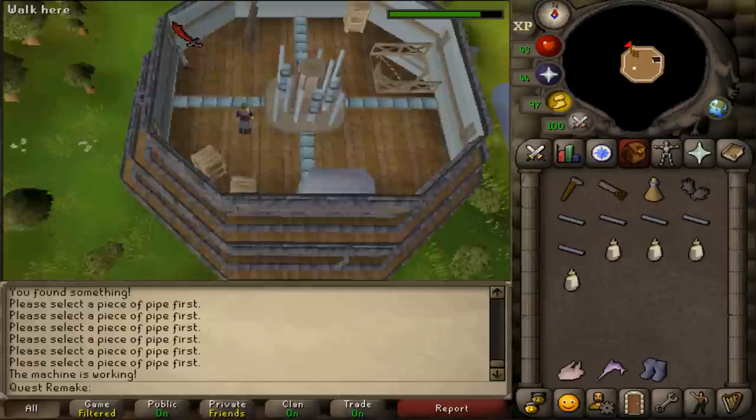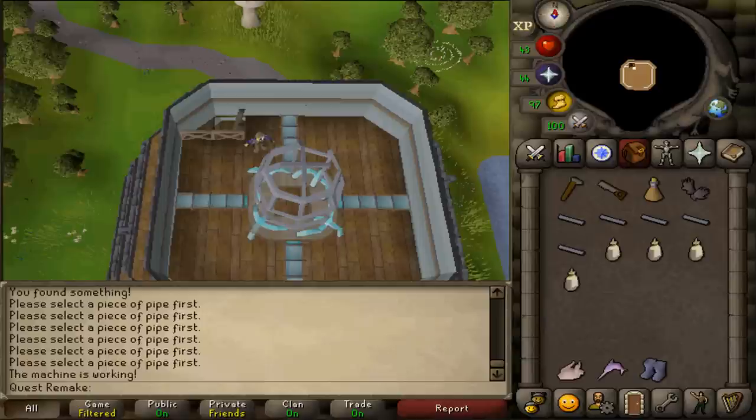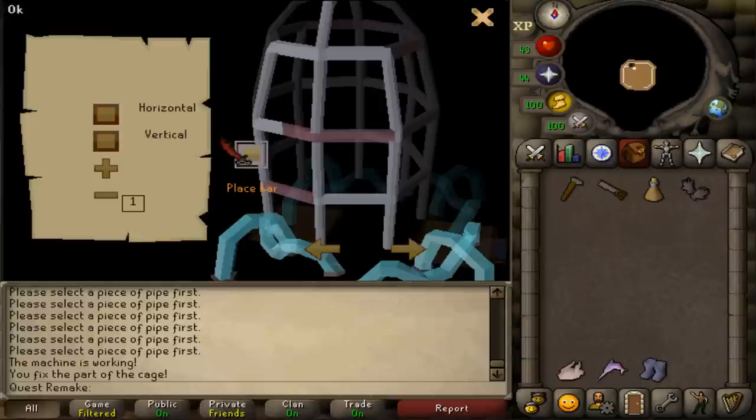Climb up the ladder in the northwest corner and fix the cage — select option one. Click the square next to vertical to get a bar of size one, then click plus to enlarge it to size two. Click the square just above place bar. That is one out of fifteen done.